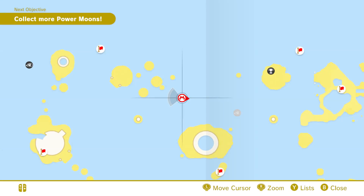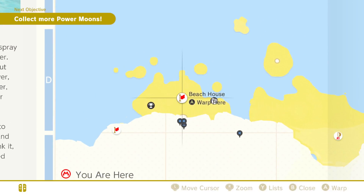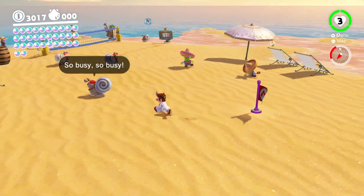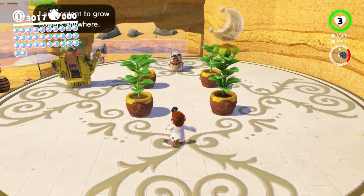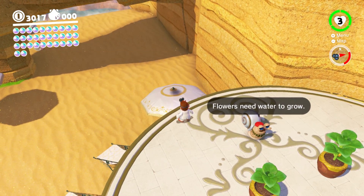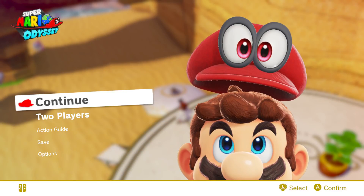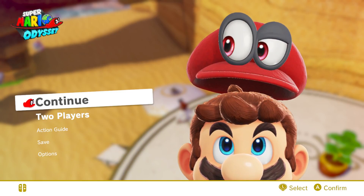Yeah, that worked. Okay, that means I'm missing four more moons. Three of them are the seeds and the seeds are not ready yet. So that and then there's the art. And for the art I feel like I've seen... none of them are ready. But yeah, next time we're gonna start with those and then move to the next kingdom, which I think is Luncheon. So yeah, bye bye.